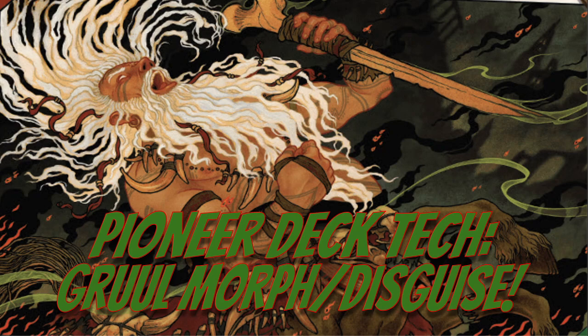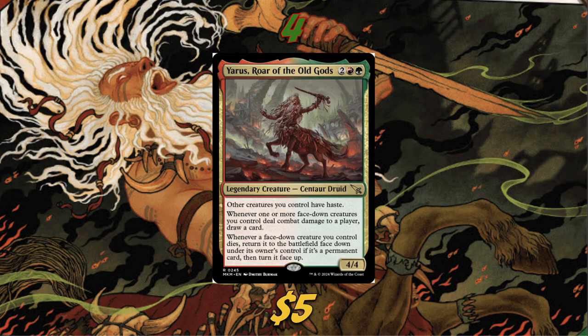The deck is built around Yaris, Roar of the Old Gods — a legendary 4/4 Centaur Druid for four mana. Other creatures you control have haste, which is already fantastic. Whenever one or more face-down creatures you control deal combat damage to a player, draw a card. And whenever a face-down creature you control dies, return it to the battlefield face-down; if it's a permanent card, turn it face up.